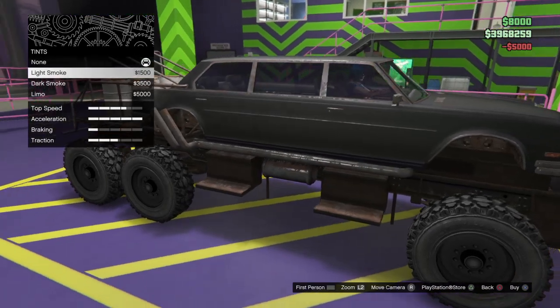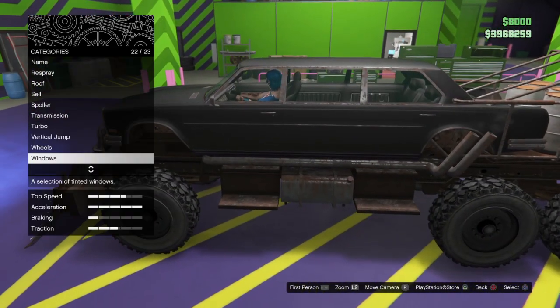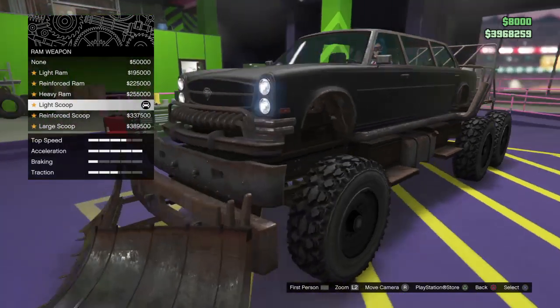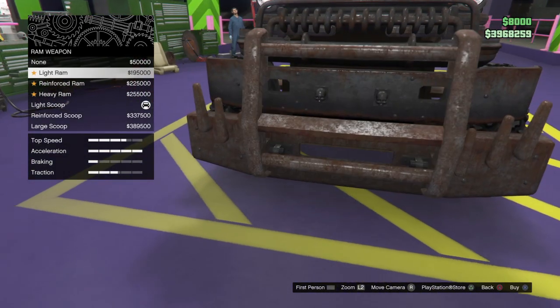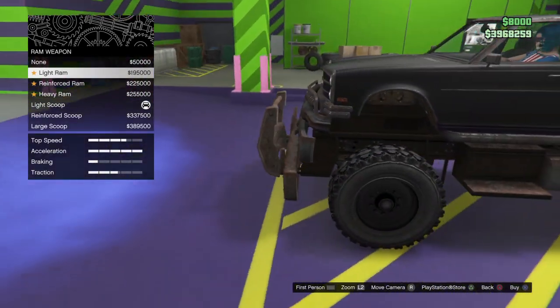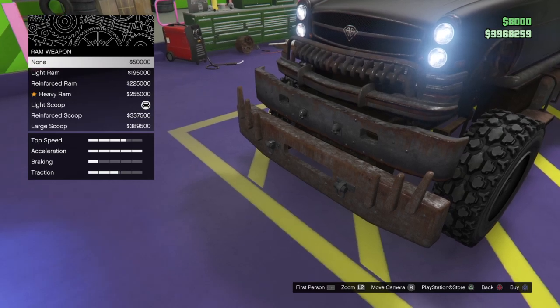Bulletproof tires - who would want that. Black tire smoke. For windows I'm going to have them tinted. For weapons, I didn't even know you could have weapons on this. I actually don't even want a ram bar on the front.